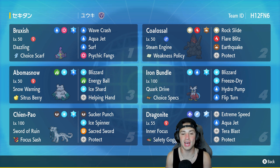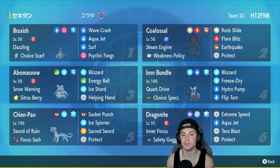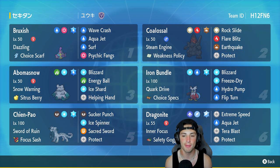Coalossal is the second Pokemon on today's team and pairs perfectly with Bruxish due to the Weakness Policy and Steam Engine ability. It has Rock Slide, Flare Blitz, Earthquake with the Ground Tera type, and Protect. Abomasnow is in the third slot — really good paired with Iron Bundle and great for controlling weather against rain teams. It has Snow Warning, Citrus Berry, Blizzard, Energy Ball, Ice Shard, and Helping Hand.